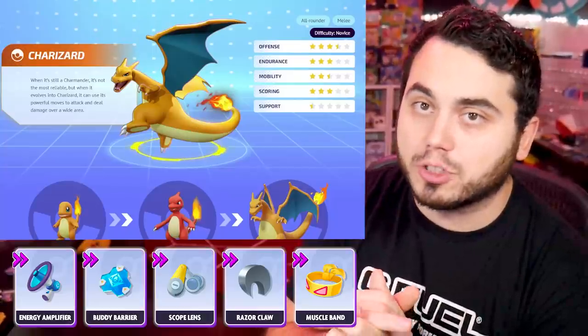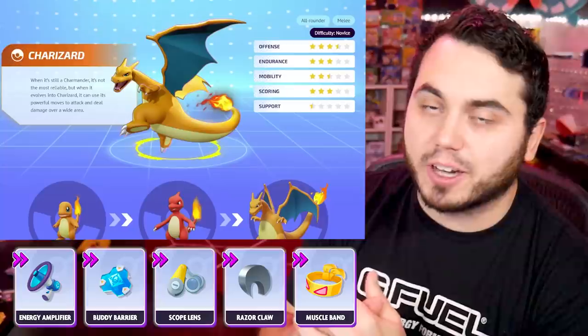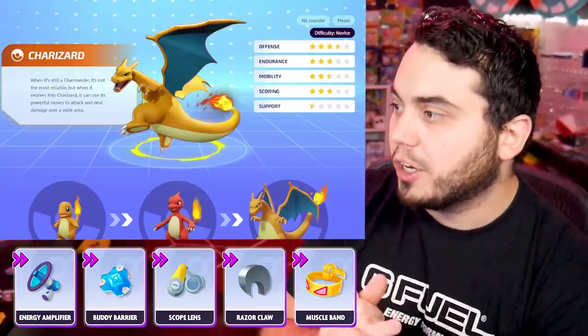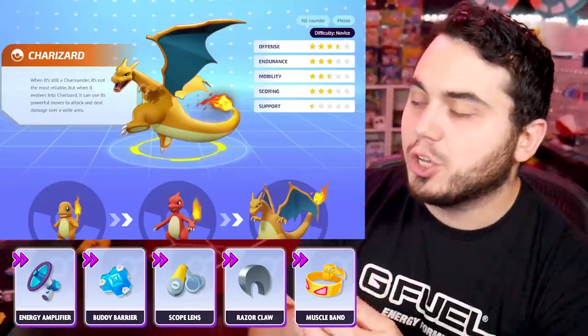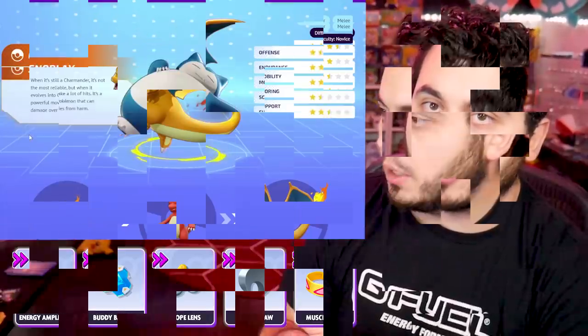Scope Lens also falls in line with that. His basic attack can actually critically hit, and his secondary effect of Blaze allows you to increase your critical rate when you drop below a certain amount of health. So Charizard really benefits from those things. You could also make an argument for Focus Band as well for longevity.